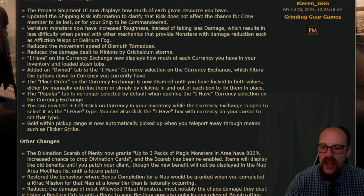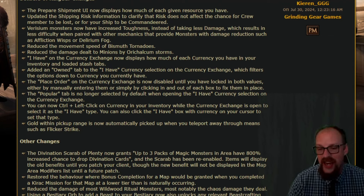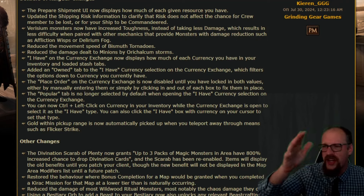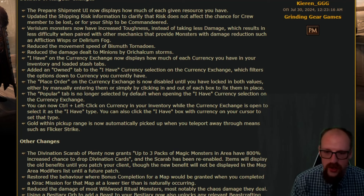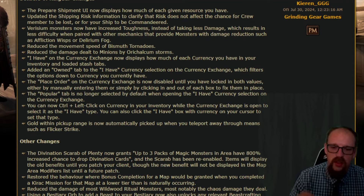On the currency exchange, it now displays how much of each currency you have in your inventory and loaded stash tabs. I was having to put Faustus right next to my stash tab and click around figuring out how much of something I actually have, how much I want to trade, and what ratio I want to trade at — that was getting a bit crazy.